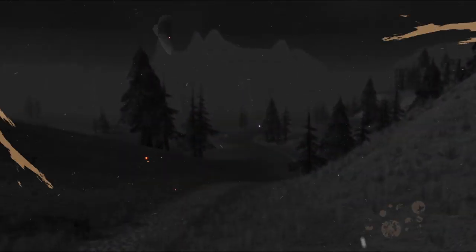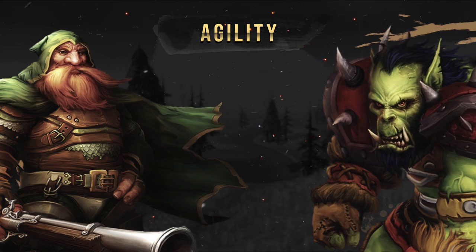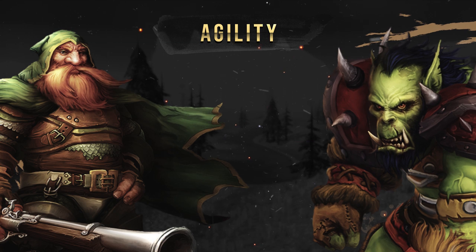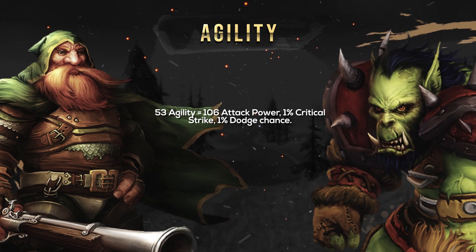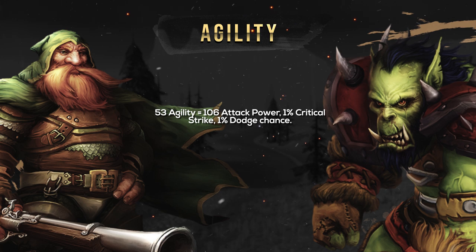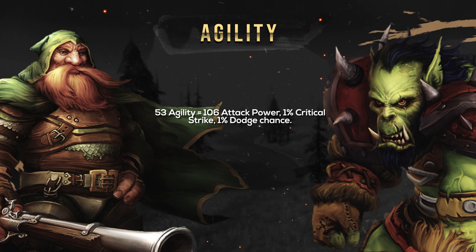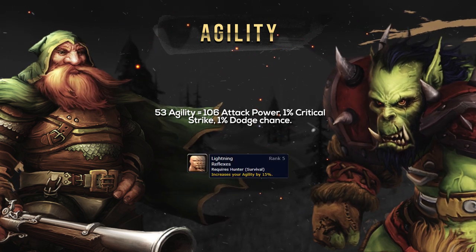Second on our priority list is Agility. This is Hunter's primary stat, and Agility provides Attack Power, Critical Strike Chance, and Dodge. For example, 50 Agility will grant you 106 Attack Power, 1% Critical Strike Chance, and also 1% Dodge Chance. This makes Agility one of the strongest stats to stack as a Hunter, as you're able to obtain vast amounts from your gear, and even get increased amounts from the talent Lightning Reflexes.